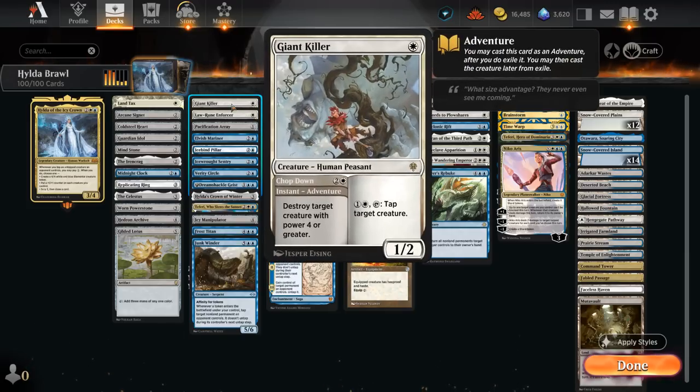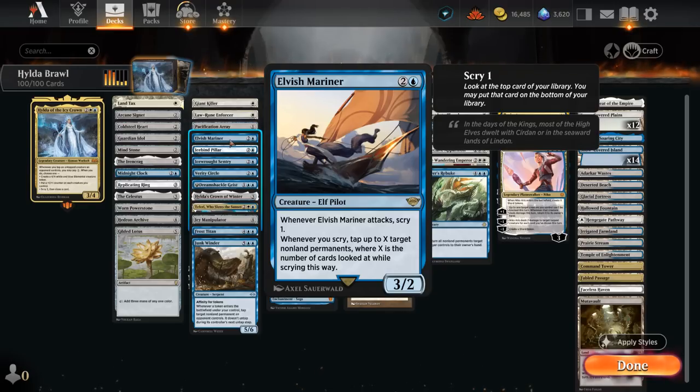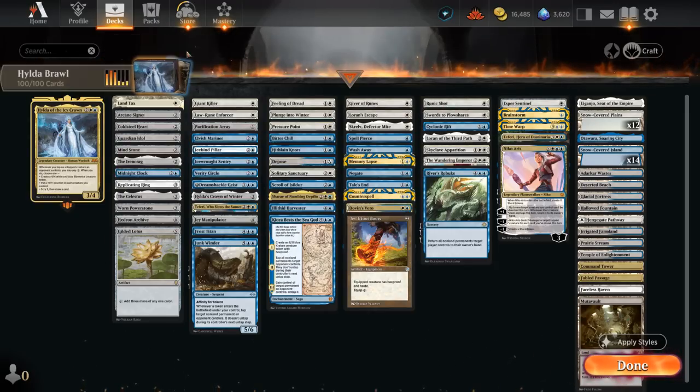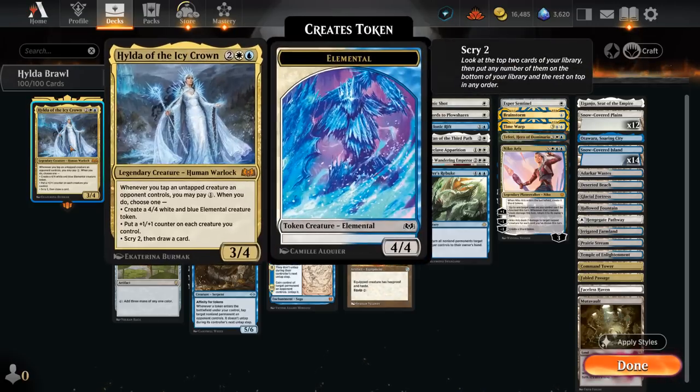We also have one-mana creatures for the job. Giant Killer can first use the Chop Down adventure to destroy a larger creature, then two mana to activate and tap a creature. Law Rune Enforcer has a restriction of only tapping creatures with mana value two or greater, but that's usually not a concern. The Elvish Mariner is pretty unique — a three-mana 3/2 that when it attacks lets us scry one, and whenever we scry we can tap up to X target non-land permanents where X is the number of cards looked at while scrying. So if we attack, tap one opposing creature, the opponent still has multiple blockers, but by scrying and tapping something down we can pay one for Hilda's Scry 2 and draw effect, tap multiple things down with the Mariner, rinse and repeat — most of the opponent's stuff gets tapped and we've drawn a lot of extra cards.